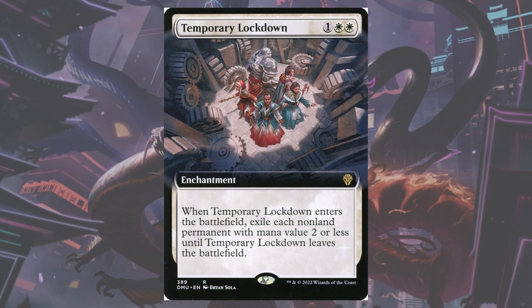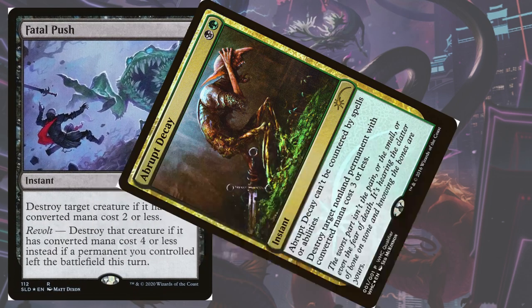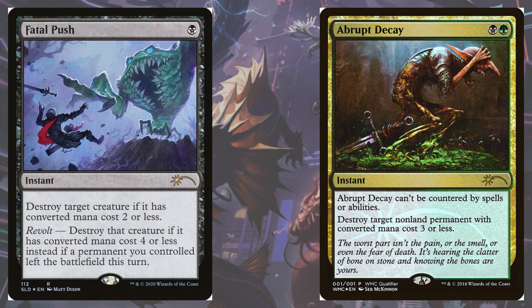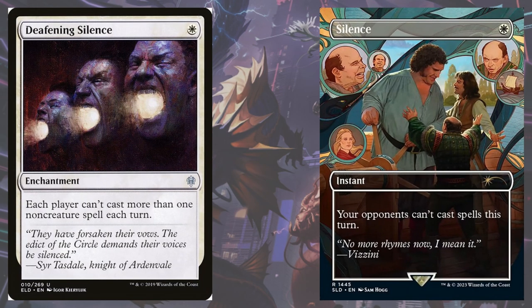The only card that Temporary Lockdown hits on the Grease Fang side is Raffine's Informant and the tokens that aren't copies of creatures yet. We also get access to Fatal Push and Abrupt Decay, the latter of which also deals with Rest in Peace, which messes up our combo pretty significantly. Since our main deck is more midrange now, our sideboard plan has pieces to secure our combo plays, such as Deafening Silence and just regular Silence, to stop interaction from our opponents.